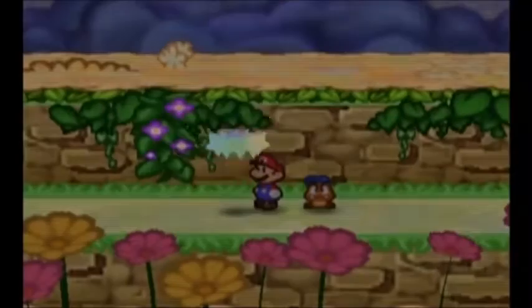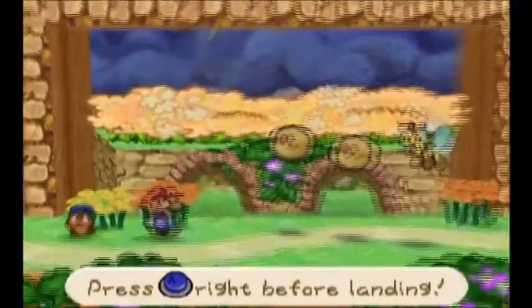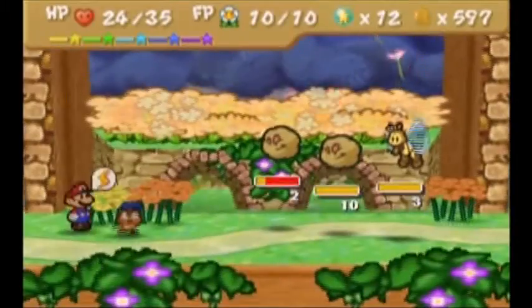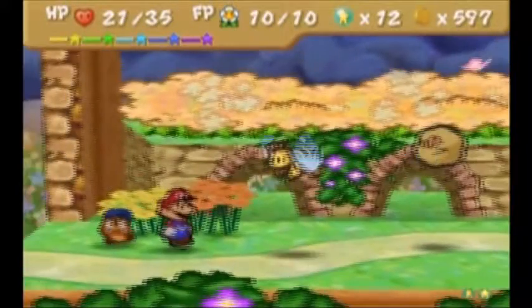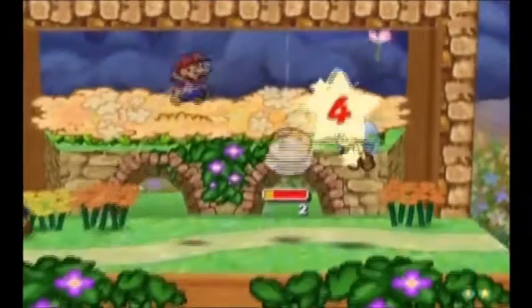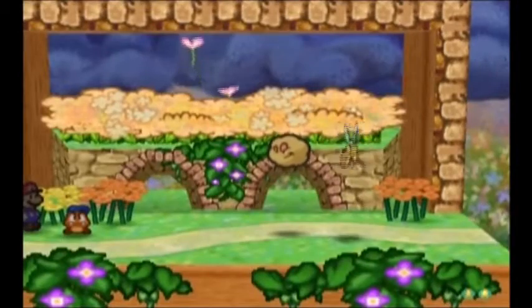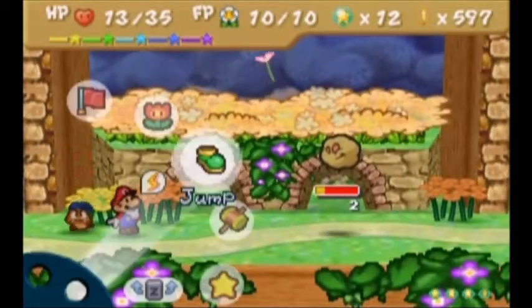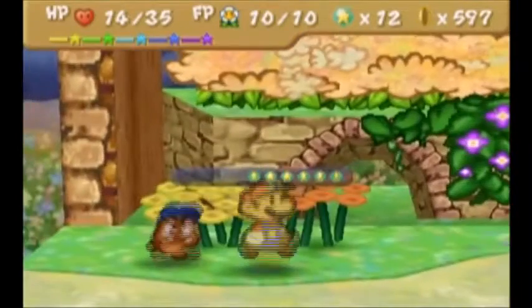I imagine these enemies would be almost impossible if I didn't have badges increasing my attack power. Ow! Tried to jump on the rough puff there, did not work. I guess the timing for that attack is just ridiculously difficult because it's a fast attack. So maybe right before it flips is when I'm supposed to do the dodge. Mario's almost dying — I should get him filled up to higher HP.